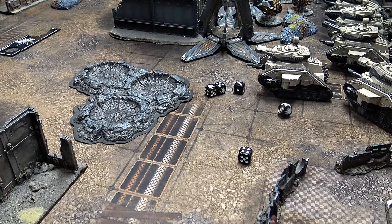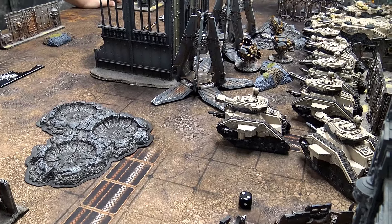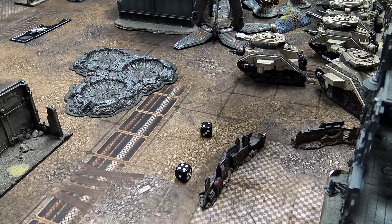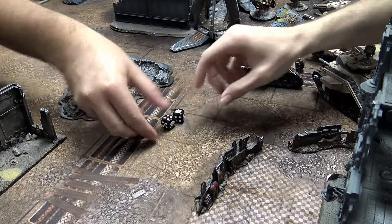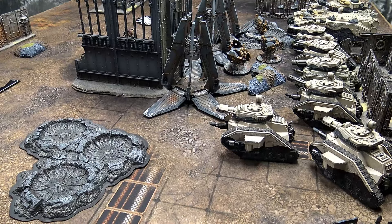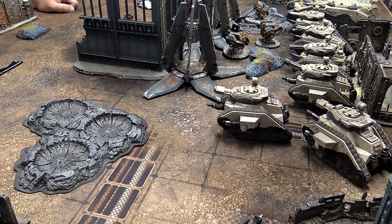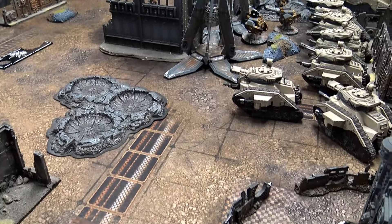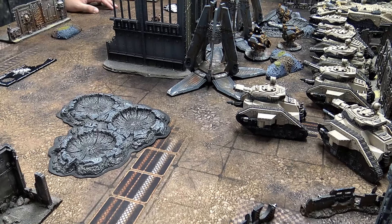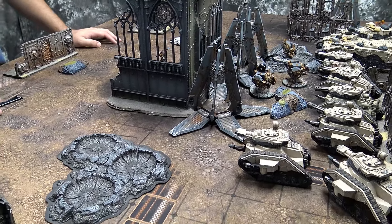Two re-rolls for Pass — two more wounds. Two Blizzard Shield three-up saves, doesn't matter — two saved like a champ. Pass's buddy blows away that drop pod with two multi-meltas — nope, not preferred enemy — and lascannon. Does the three-hit rule apply from the formation? That's for everybody else within 12 inches of the tank commander, not for Pass and his own unit. Measuring out 12 inches — yes, his buddy is within range, so BS4. Two multi-meltas on him — one hit.